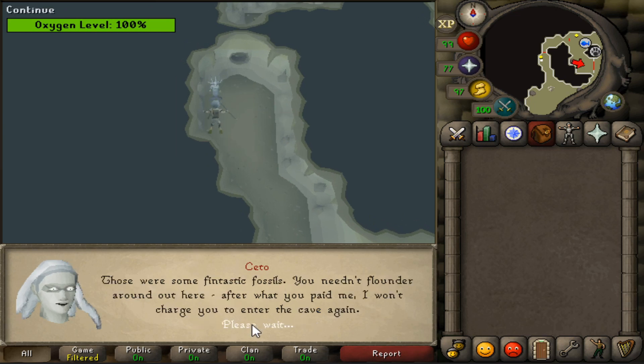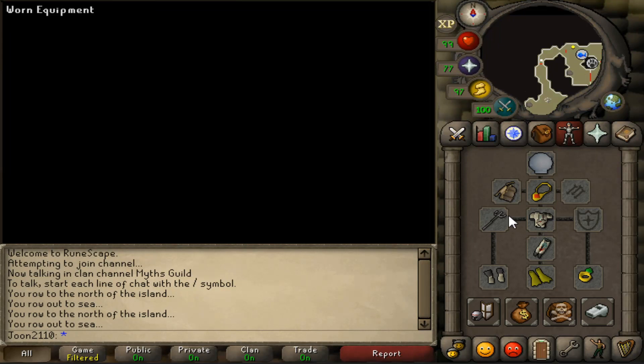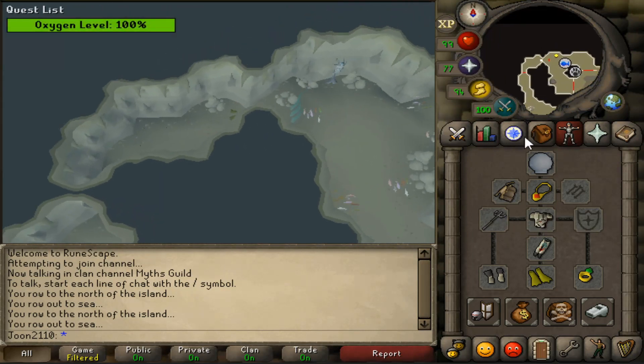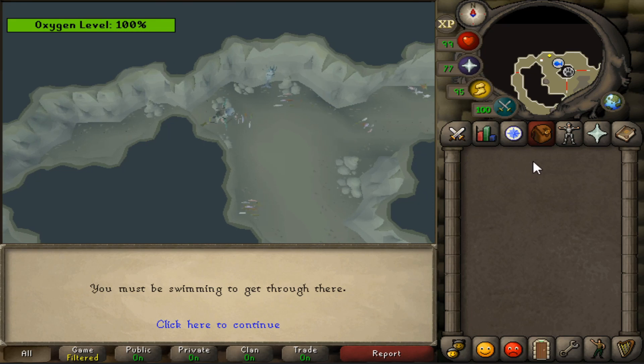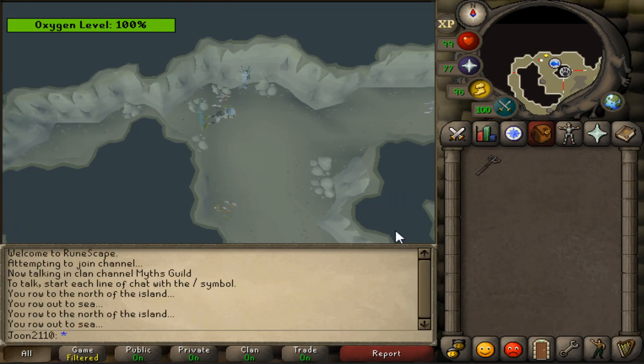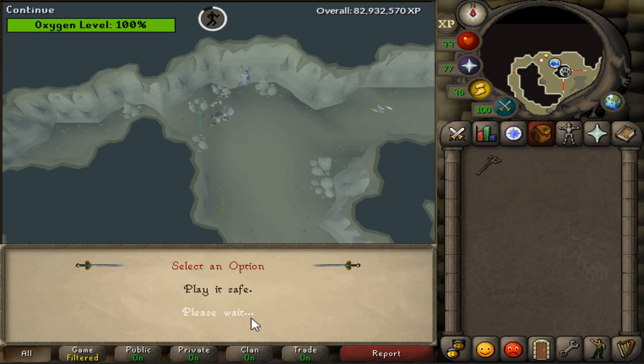Once underwater, I can talk to Seto and buy an instance that'll be open for 24 hours at the price of 200 Numulite, or buy a permanent instance for 20k Numulite, which is what I did. The requirements to get in here aren't even that high — it only requires 47 fishing and 44 hunter, and of course, the completion of Bone Voyage.